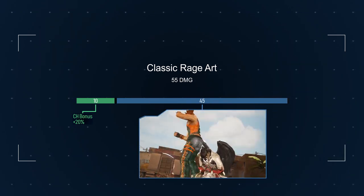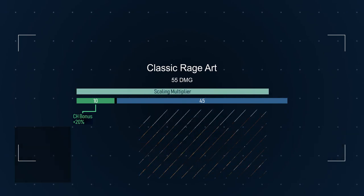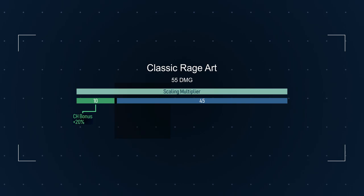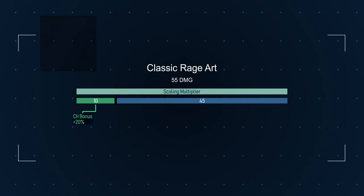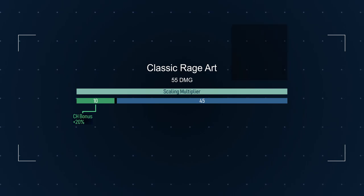The second chunk is the rest of the damage, which does not benefit from the counter hit bonus. The combo scaling applies to each chunk individually, after the possible damage bonus they can get. Most rage arts follow this 2-chunk layout, regardless of how many hits they do, but as always, there are exceptions.